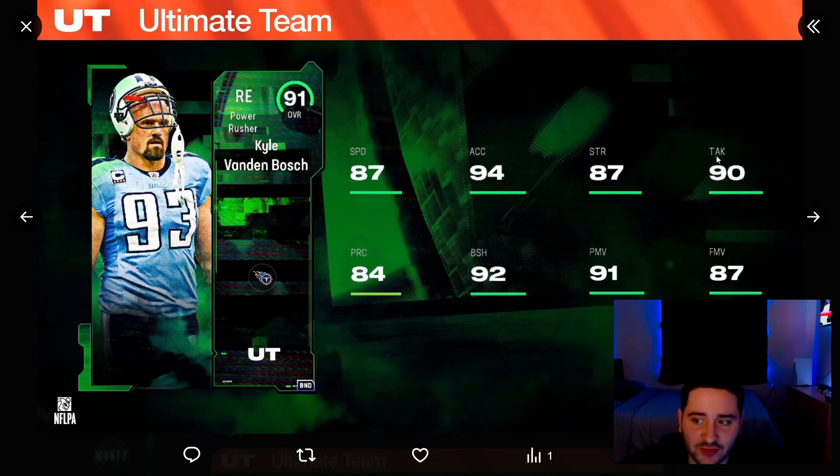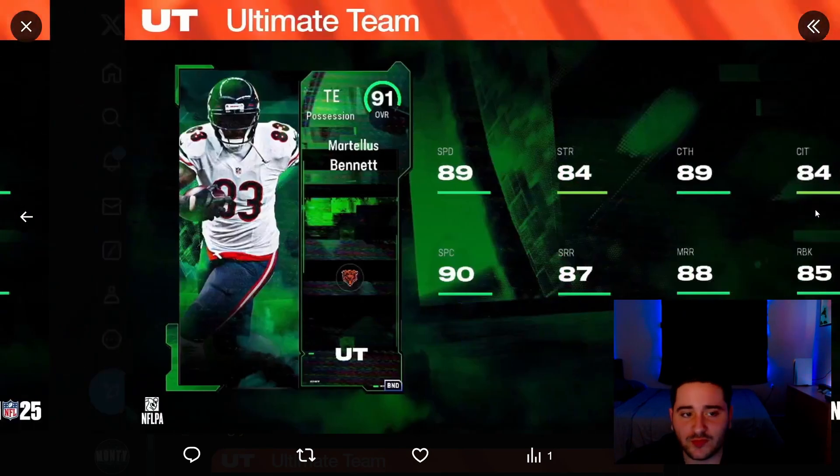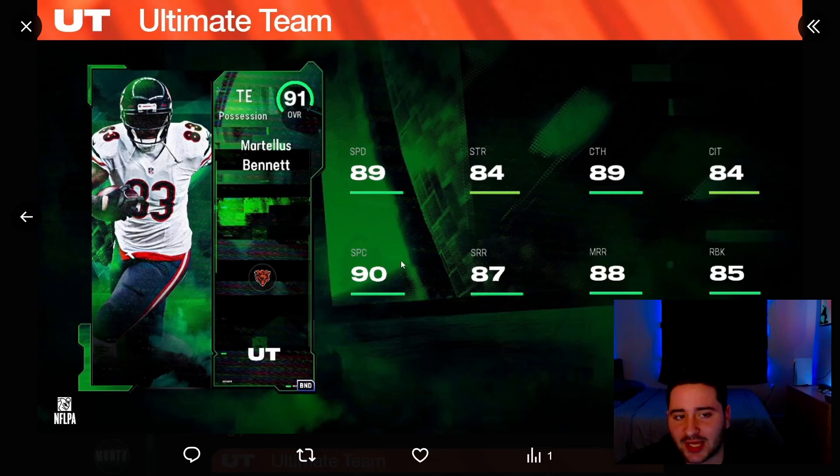Lavon Kirkland is a middle linebacker for the Pittsburgh Steelers. Moving on, 91 overall Kyle VandenBosch: 87 speed, 94 acceleration, 87 strength, 90 tackling, 84 play recognition, 92 block shed, 91 power move, 87 finesse move. We got 91 overall Martellus Bennett: 89 speed, 84 strength, 89 catching, 84 catch in traffic, 90 spec catch, 87 short route, 88 mid route run, 85 run block.